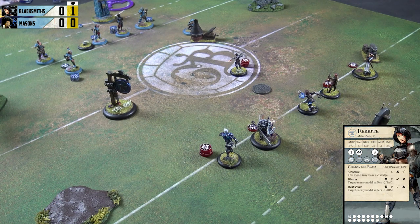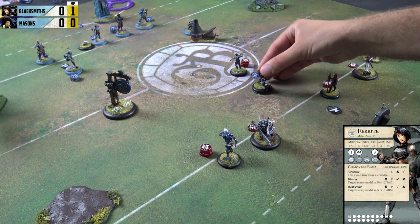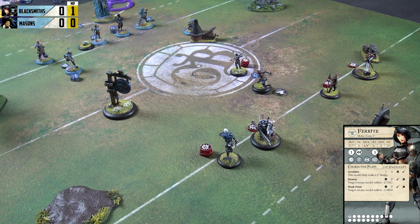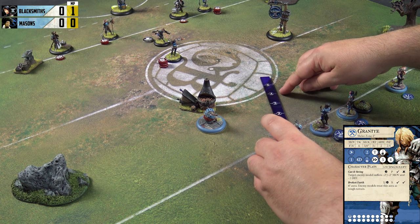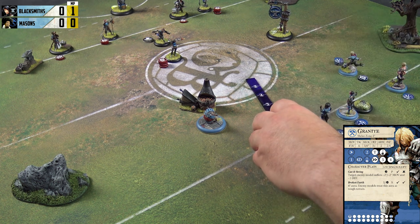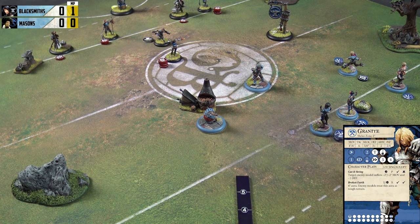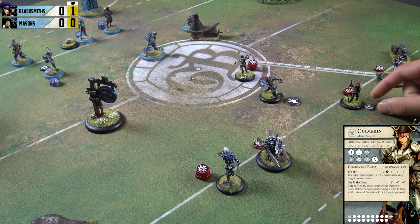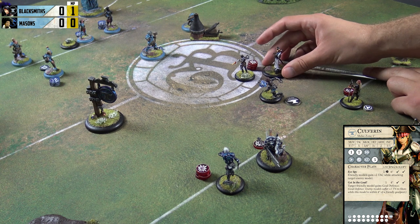We're going to immediately trigger a legendary play. Ferrite being my captain is going to trigger Tong and Cheek — she jogs to this position and gives everybody within a six-inch aura plus two move, which makes things very tasty. So with the threat extension on Vet Cinder, I'm going to go with Granite and try to prevent Vet Cinder from killing me. Granite sprints six inches right in front of Cinder and then pops up Broken Earth — a four-inch aura of rough terrain all around her. Culverin is going to command her apprentice to get in the goal using one influence, then make a seven-inch jog to get ready to launch some broadsides.